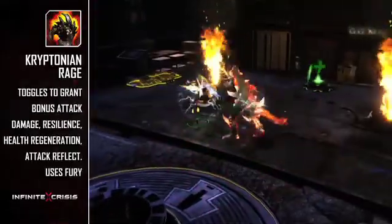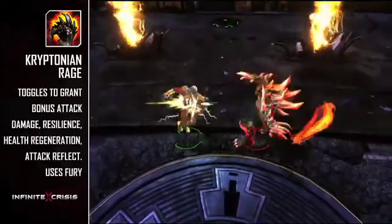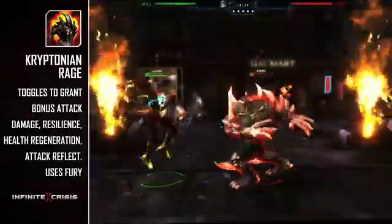Kryptonian Rage is Doomsday's ultimate, and in exchange for fury, it provides bonus attack damage, resilience, health regeneration, and attack damage reflection. The ultimate can be toggled on and off, draining fury slowly whenever it is on. If you have no fury, then no rage for you.